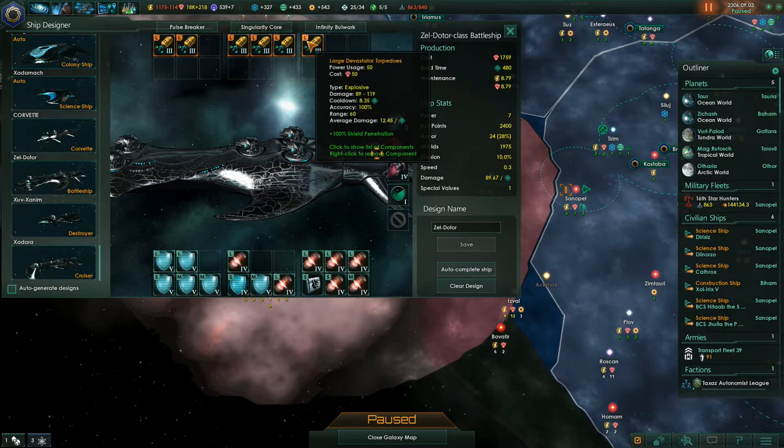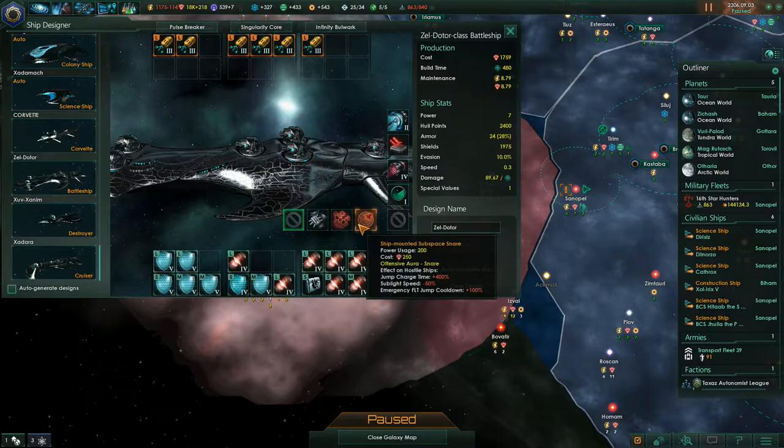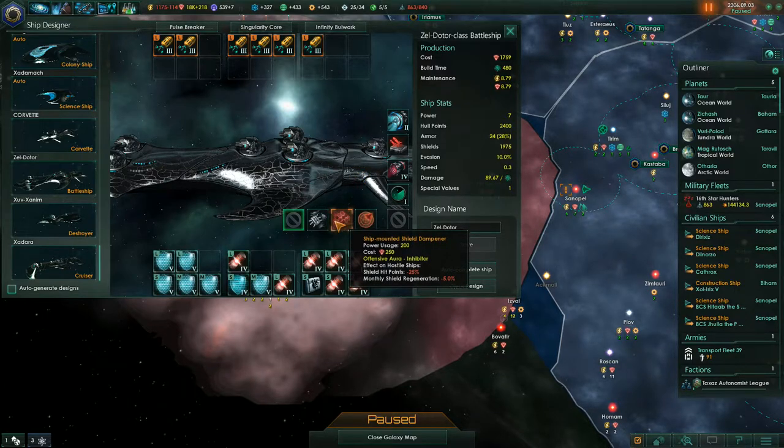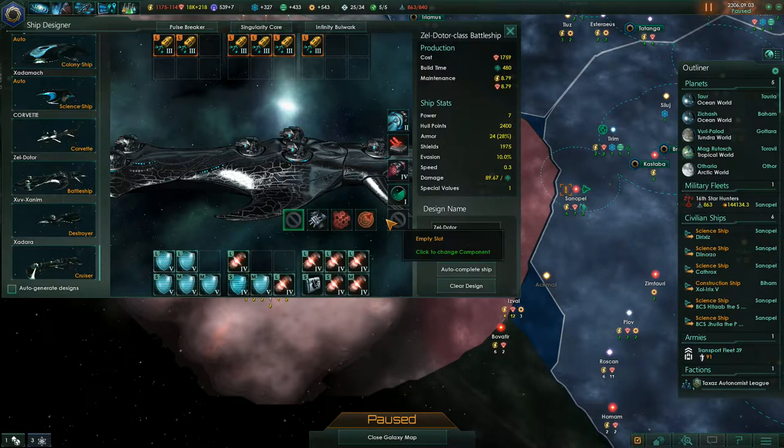I did put them on aggressive and gave them Devastator Torpedoes, which are level 3 torpedoes, very very powerful. Oh, I did not realize there's this — ship mounted nanobot cloud. It's cool. Can I do... that's better than regenerative hull tissue. I just noticed this. I probably should have noticed this earlier. Maybe it was here all the time, maybe it wasn't. I certainly do like it.